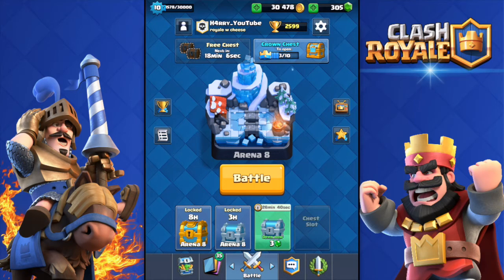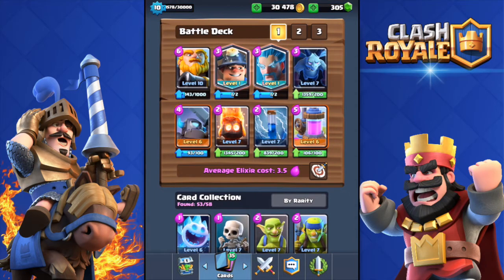Welcome to another Clash Royale video. Today I'm using a deck with the Royal Giant and my two legendary cards - the Ice Wizard, which I got from a free chest, and the Miner, which I bought from the shop when I was at Legendary Arena. I've been making decks with only one of those two legendaries, so I said why not combine them into a deck and see how it works.